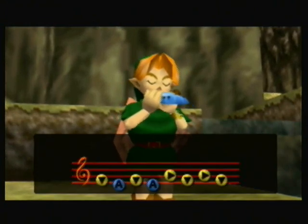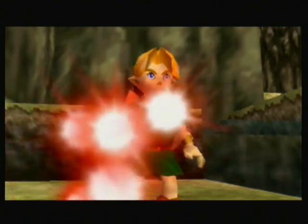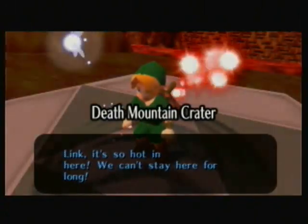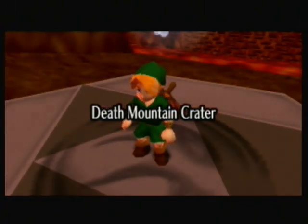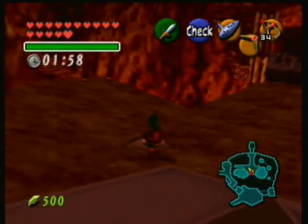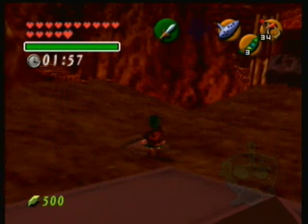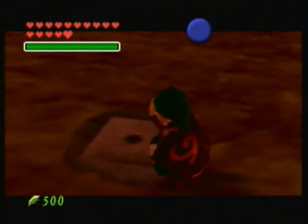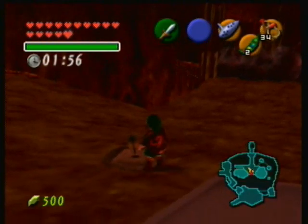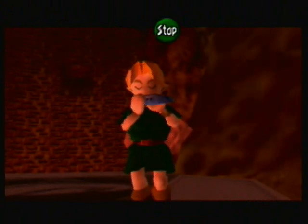We're actually gonna go to Death Mountain Crater, which seems kind of odd - you're probably thinking 'whoa, you can't even survive there.' We're actually only gonna spend literally like five seconds here, so don't worry about the heat, unless you have like half a heart because then the time limit is gonna go down quickly. We got two minutes to hang out here. All we're gonna do is go up to this little patch of soil and plant a magic bean - one of the magic beans we got earlier in the video.